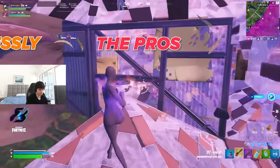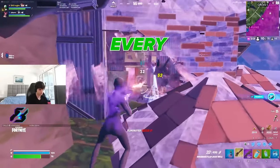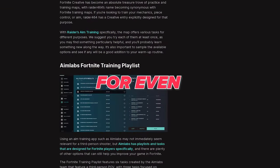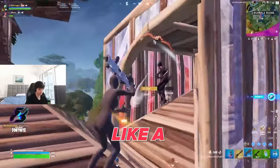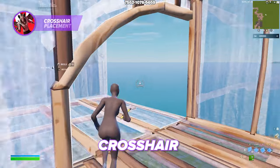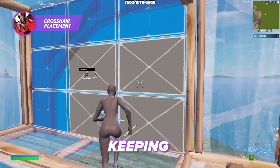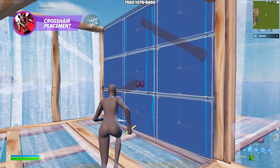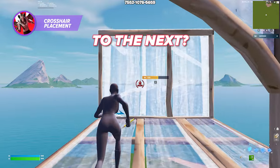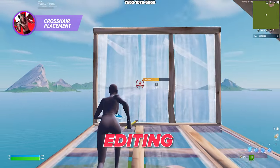Want to learn how the pros effortlessly accomplish these goals every time? Check out our advanced aim training guide in the description below for even more pro-certified tactics to get you aiming like a gunslinger and fighting like a champion. If you want better crosshair placement while making edits, focus on keeping them between the lines on the editing grid instead of on the corners. This improves your editing speed.